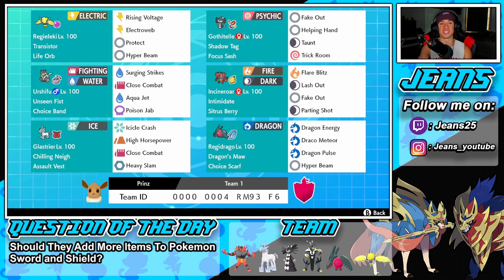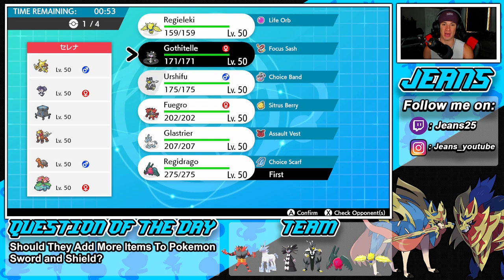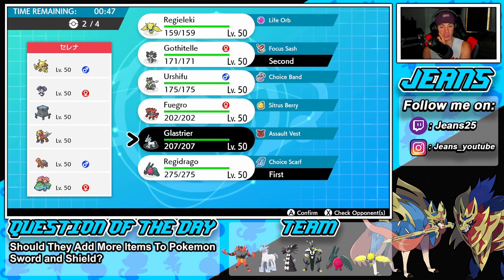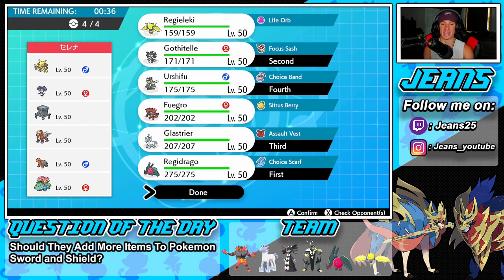First battle — going up against a Venusaur and Torkoal sun team, we always see this on the ranked ladder. He also has Indeedy, Alakazam, Stakataka, and Entei. No fake out users on his side — that's big for us. I'm going to lead Regidraco to show off this Pokemon in battle one, alongside Gothitelle as lead. I'll bring Glaceon in the back in case of trick room, and Choice Band Urshifu in the final spot.